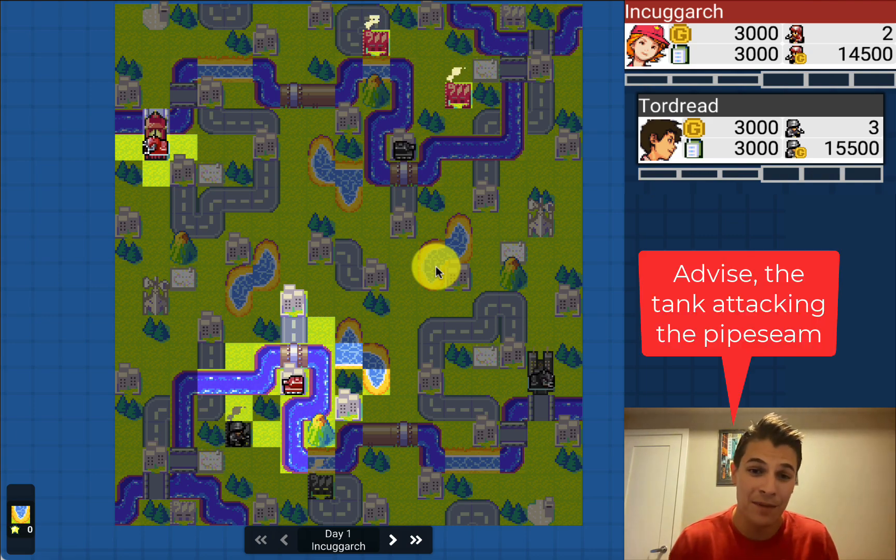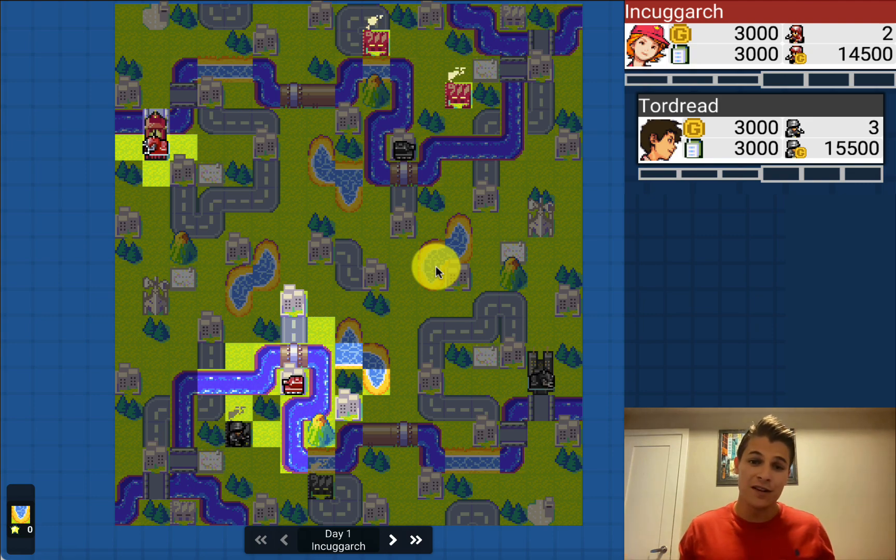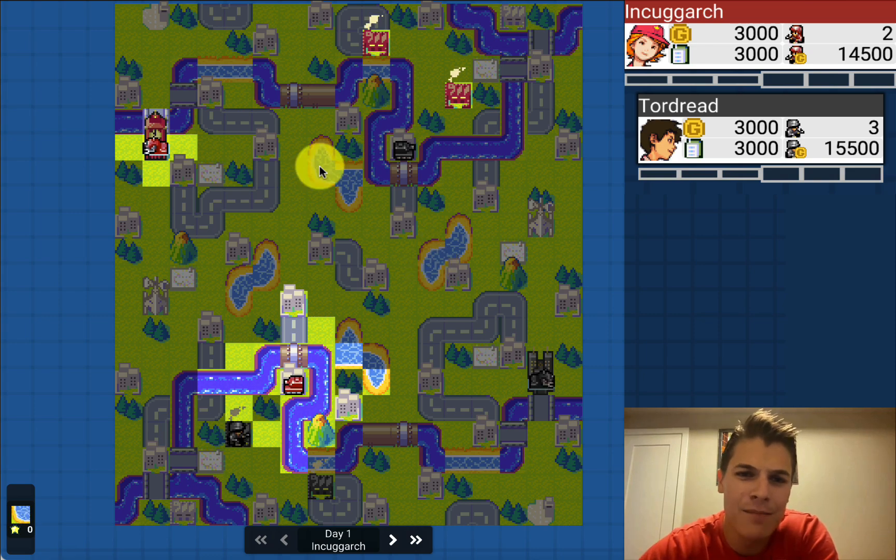I advise attacking the pipe seam every turn to pressure your opponent to build an artillery or mech to deal with the tank. If you just sit there and don't do any damage, your opponent will ignore the tank and take control of the center without any worries while you're forced to deal with their tank. The map is a little small, your HQ is pretty defended, there's a black boat, and an airport on your weaker side.